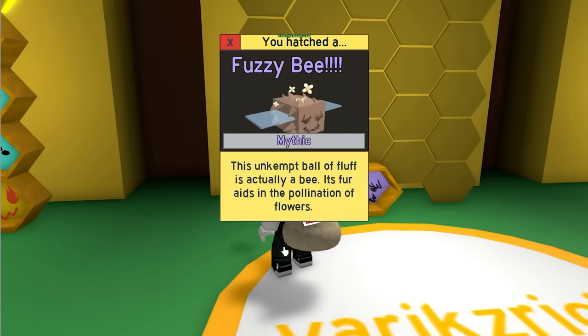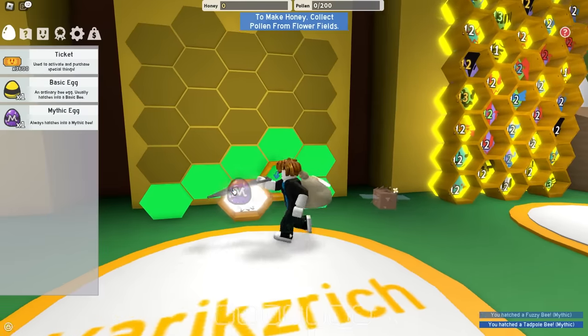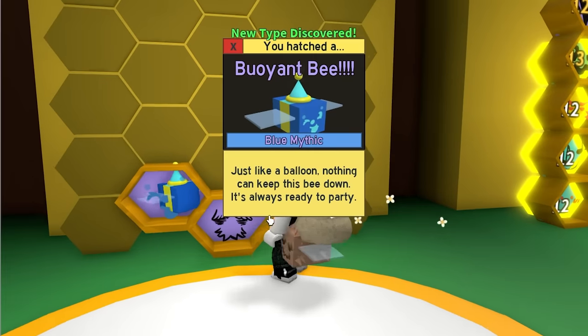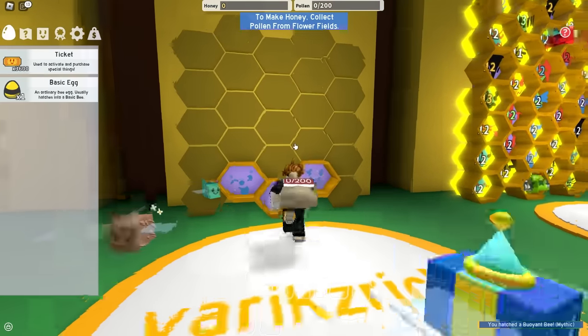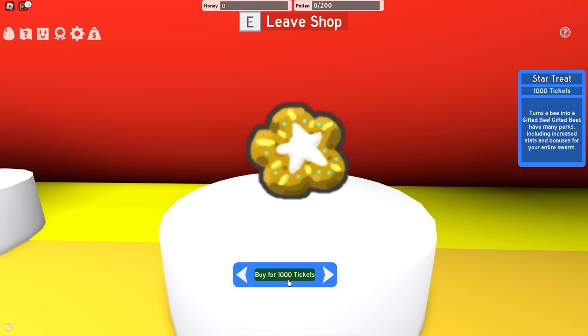So yeah, let's hatch these mythic eggs and see what I get. Fuzzy Bee — okay, that is pretty good. Please do not scam me, game. Tadpole. Can I please get a red mythic from the last one? Boyant Bee. Nice — I mean, not really. That is kind of scam. But yeah, I did just get three mythic bees, and at least they're not duplicates.